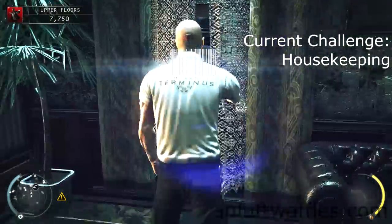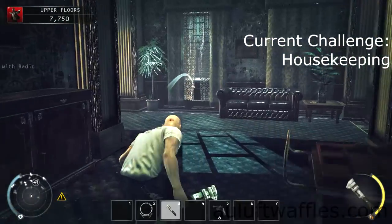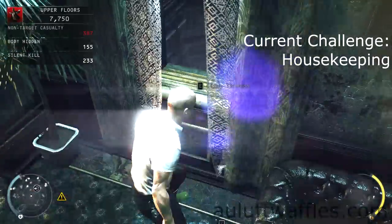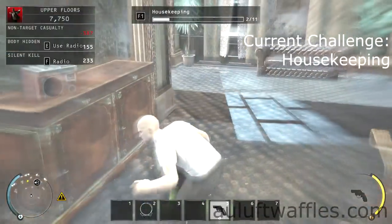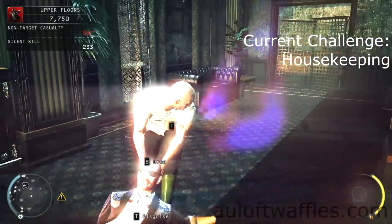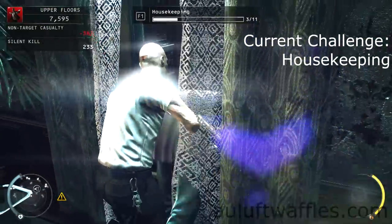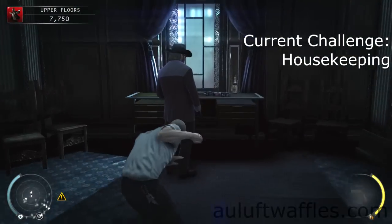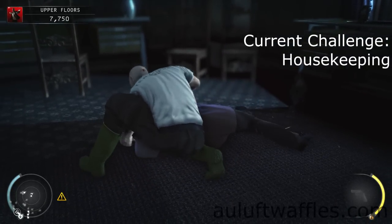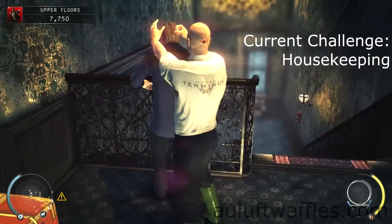The Housekeeping challenge requires you to take out 10 guards whilst wearing the cleaner — or janitor — outfit and remain undetected. At the start, I threw a guy out through the window, then threw a wrench to get a couple more guards over, hiding their bodies by throwing them out of the window too. Wait for the guard in the room to leave, then take out one of the guards that stays in here, making sure you hide his body.